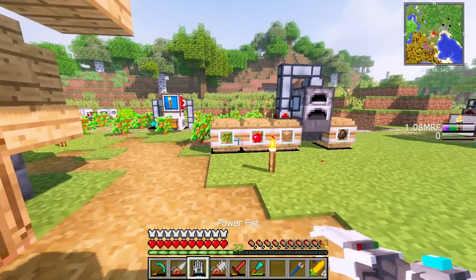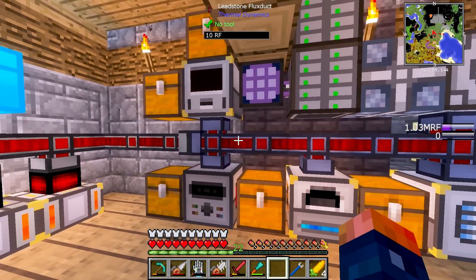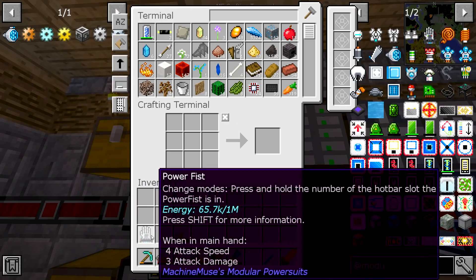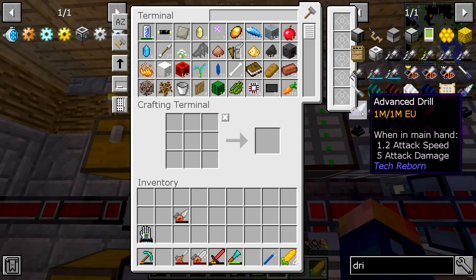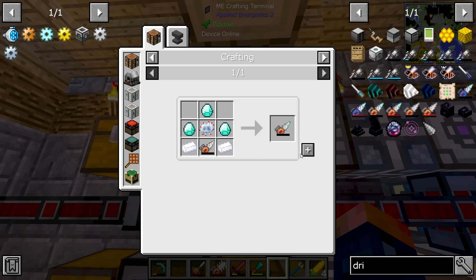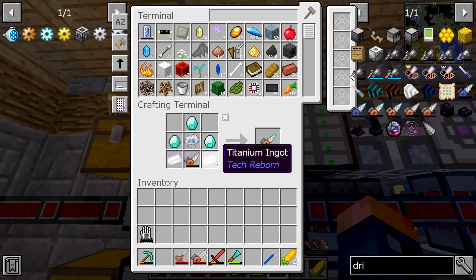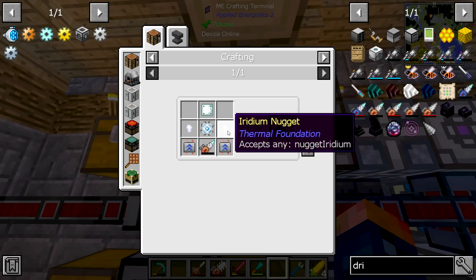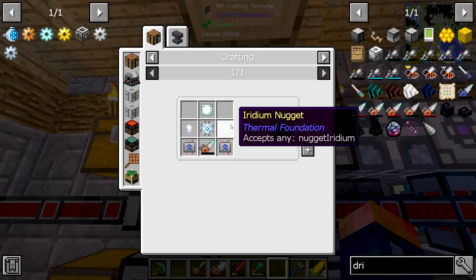A lot to cover in today's episode, guys, even though it's such a small, small thing. So much to cover — we've done so much. There is one other thing I want to do before we end today's episode, and that is to kind of upgrade our drill. Now, I do know our hand will charge — things will happen. This drill, we really need to upgrade it. Let's take a look at the drill. We should be able to, at this point, get a diamond drill — or, not the diamond drill, an advanced drill. So let's work on the diamond drill.